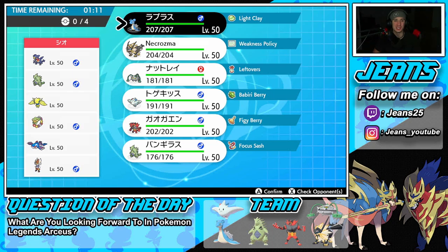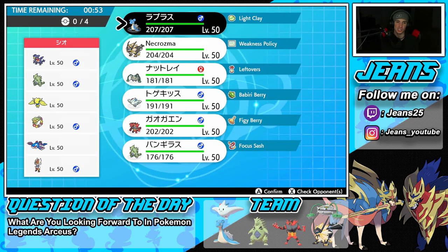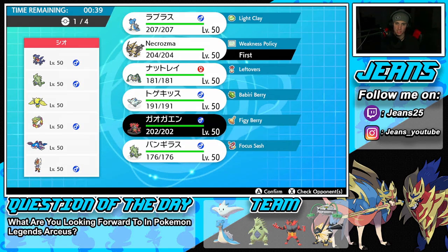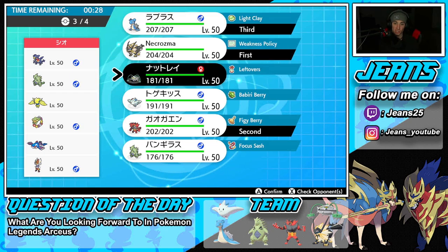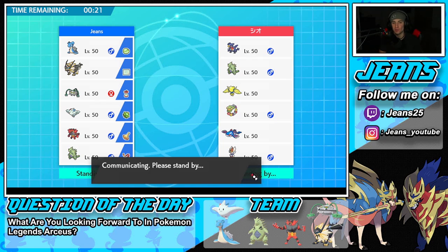Battle 1 went exactly how we wanted. Hopping into Battle 2 against a strong Kyogre team — this one looks tough. The opponent has Tyranitar and Garchomp to combo, plus Comfey and Rillaboom. Very powerful team. I need to get Trick Room off — Trick Room can really benefit us. I'll lead with Incineroar and Necrozma, bring Lapras since it does a lot of work under Trick Room, and also Tyranitar for weather control.